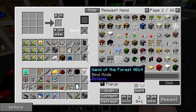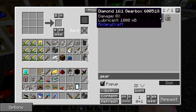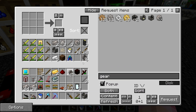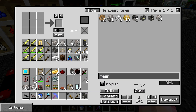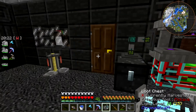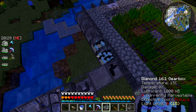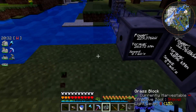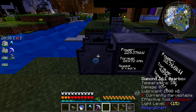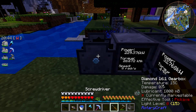Does Shiva have any more gearboxes in here? He does — a 16-to-1 diamond gearbox. Let's request it. We'll put these hydrocrank engines again — oh no, they only stack to 12. Alright, let's get this diamond gearbox. It's got some lube in it. The nice thing about diamond gearboxes is they don't consume any of the lubricant — they just need it. So we're going to place it there.